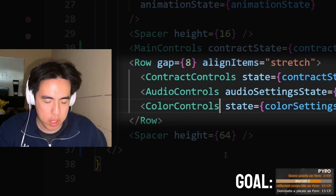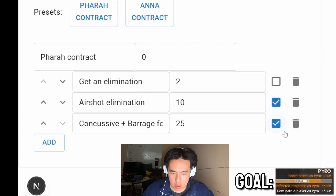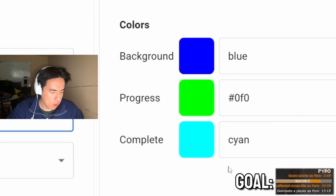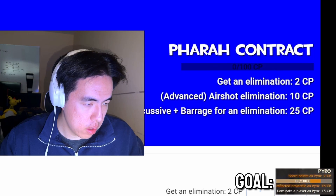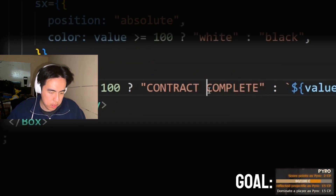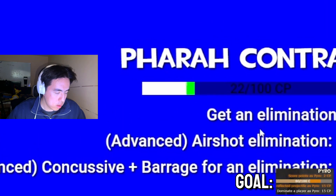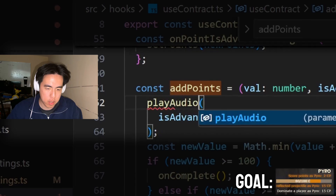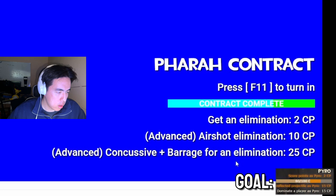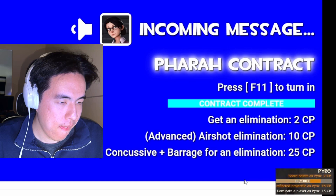Let's build a couple more setting panels so we have them handy. We have these now — rewards points, customize the contract here. A preset so I can swap between different contracts, select a specific audio, and a color theme to build the progress bar. That's a good size for the inside value. Let's also add an animation for when the contract's complete. Let's test this out — say I get an air shot with Pharah. 50%, nice work, you're halfway there. Contract complete, here's your payday for the big job. It looks exactly like Team Fortress.